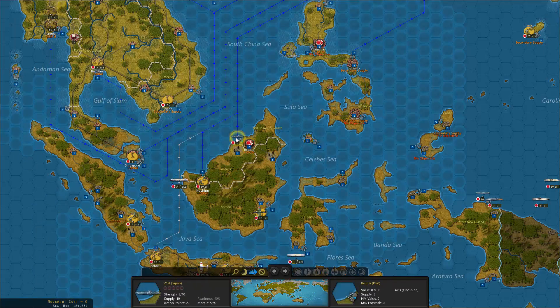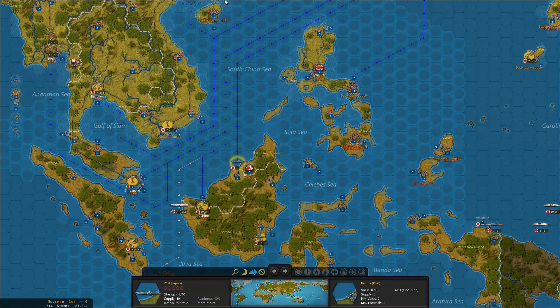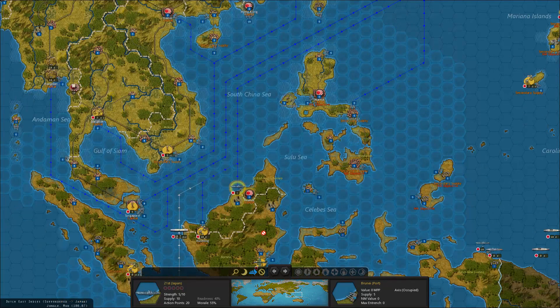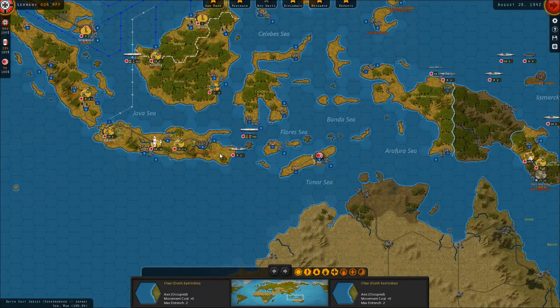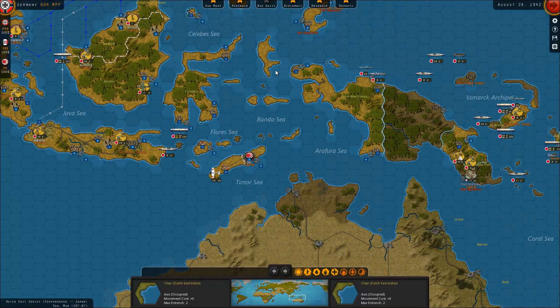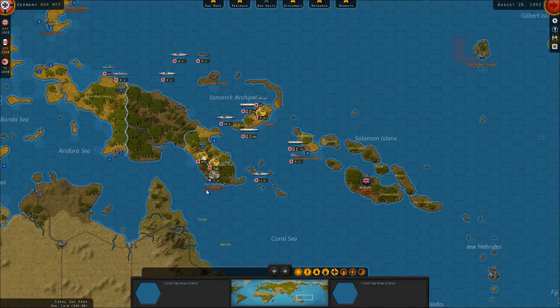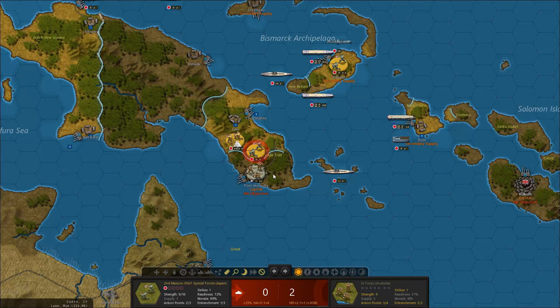This is a five strength unit - let's see what that is. It's a ship, the 21st - 24 ships. Okay it was a garrison, fair enough. Moving closer to Australia now, we're still trying to take New Guinea. They should be out of supply - they're at five supply. That's a bit odd, I thought I destroyed that port.